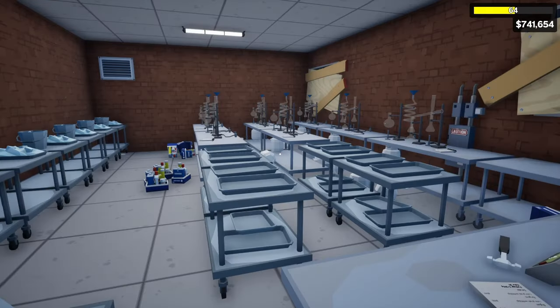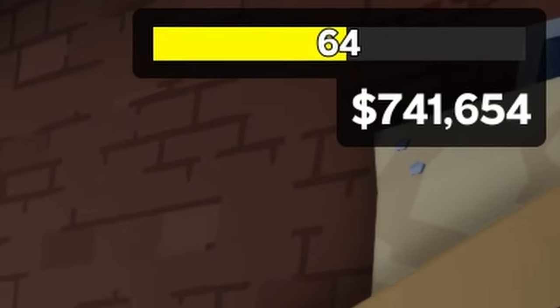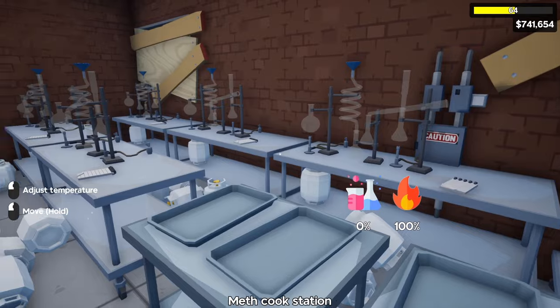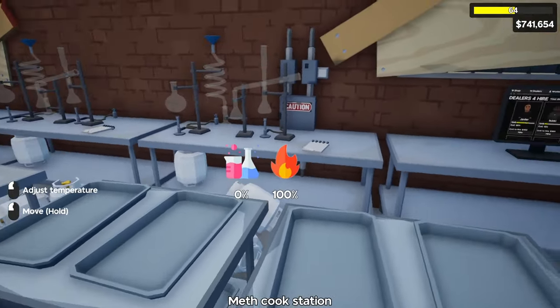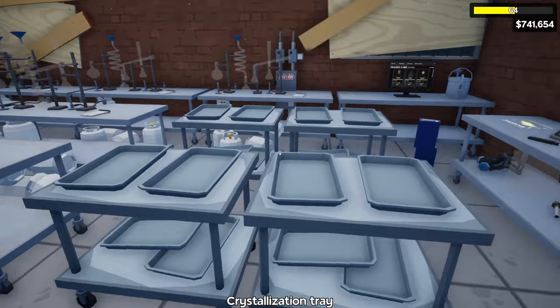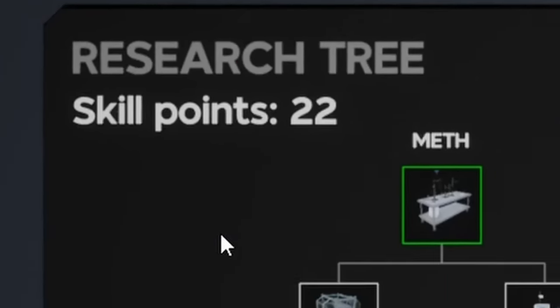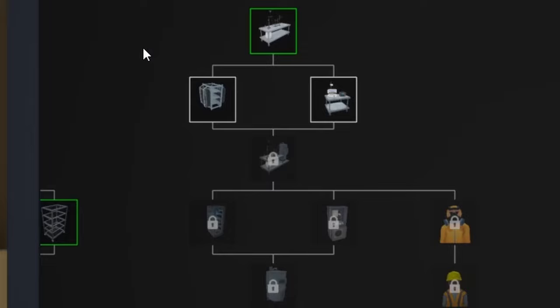After a couple hours of grinding we're level 64 and we have $740,000. We changed our layout just a tad bit — right now we have seven meth stations in the central area, eight cooling stations along with four crystallization trays giving us a total of eight spots. We also have enough skill points to buy out the rest of the tree, but we're gonna go through this step by step.